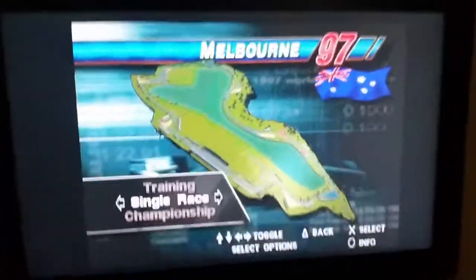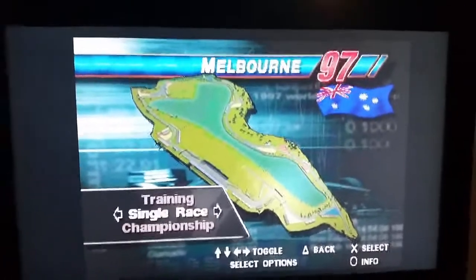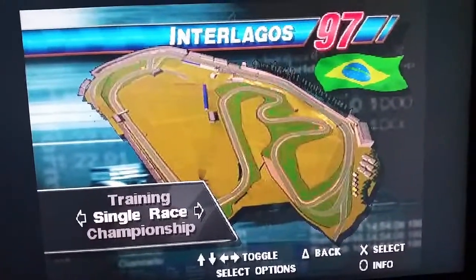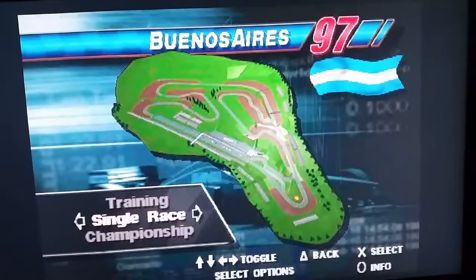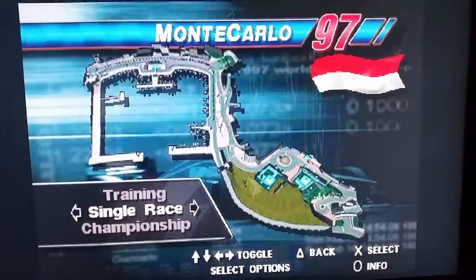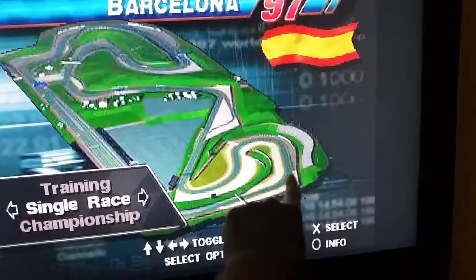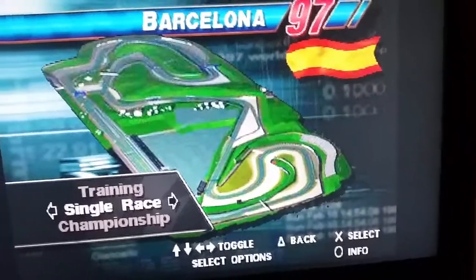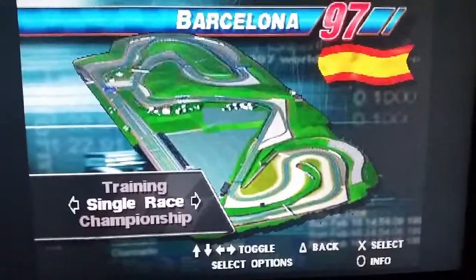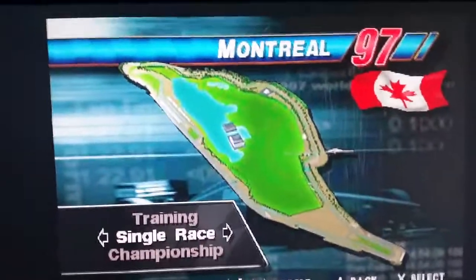So we've got Melbourne, which we know has been the same forever — as long as the Grand Prix's been run there, so that's the same layout. Interlagos is the same. Buenos Aires obviously isn't on the calendar anymore. Imola — well we all know about Imola. Monte Carlo which is the same. Barcelona — this one just doesn't have the nice little chicane down here anymore, that one's in its original configuration. Montreal, which I think Turn 1 up here is a little bit different to what we raced just last week.